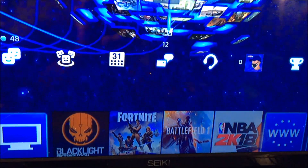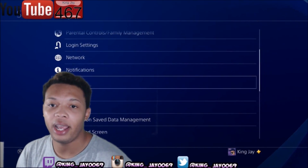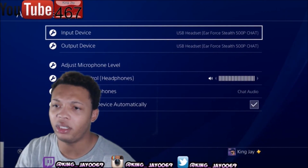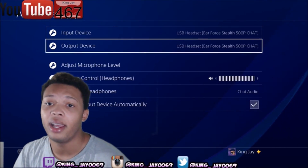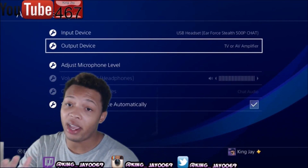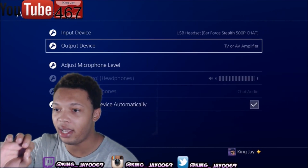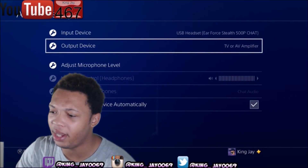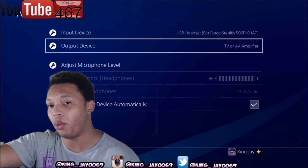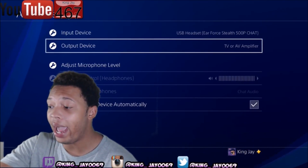The second step is to go into Settings on your PS4, then go down to Devices. I have my Turtle Beaches set up — my headset output. You want to go to TV and Amplifier. Now if you have a regular PS4, you want to take the USB dongle that you put in the PS4 and set that to the back optical out port, so that way you can hear it through your headset.